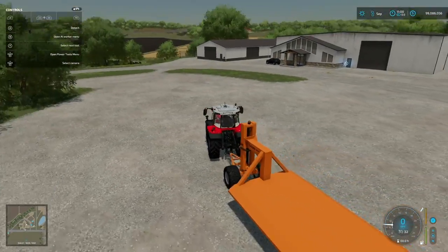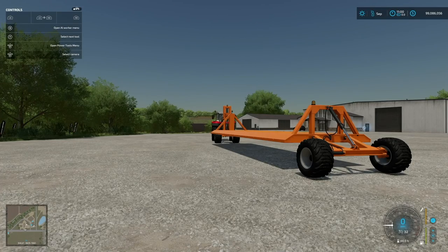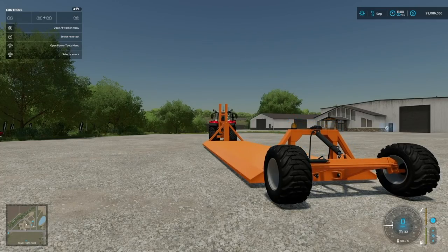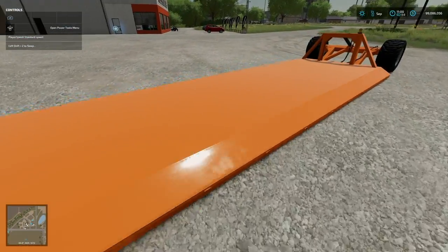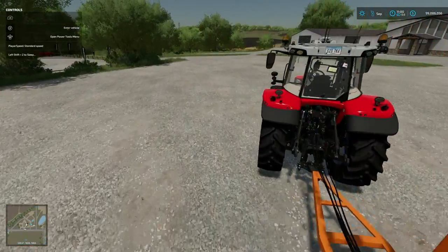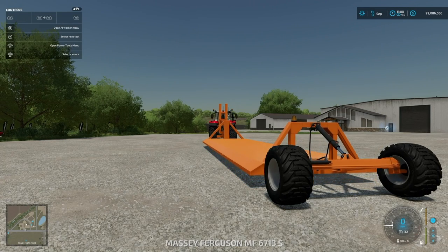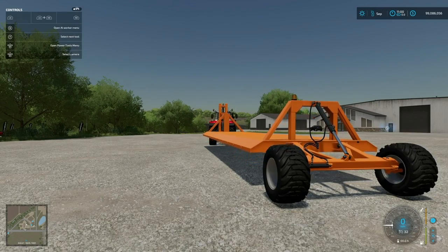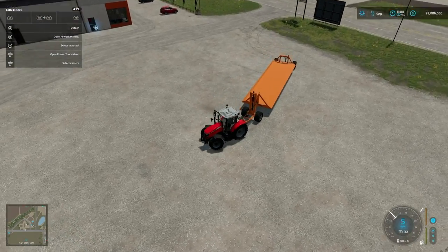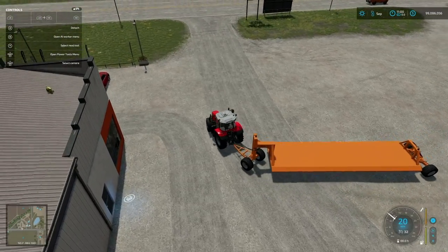The turning radius is ridiculous, to say the least. The trailer has straps all the way down. The key feature is a lower button that lowers it all the way down to the ground, allowing you to drive up on it, put pallets on it, or anything you pick up by hand. Then it rises again. There's also a beacon light and a cover animation for the hydraulics on the back.